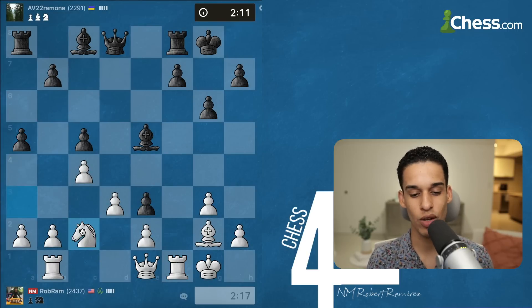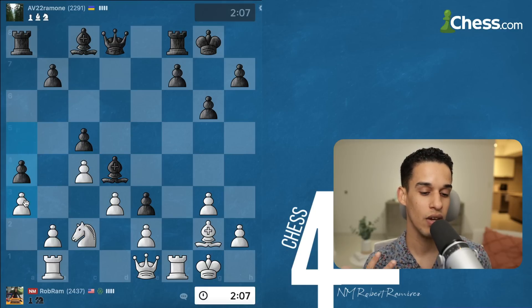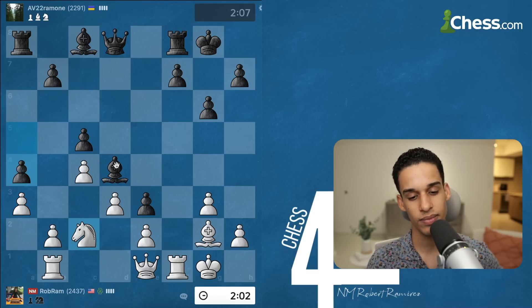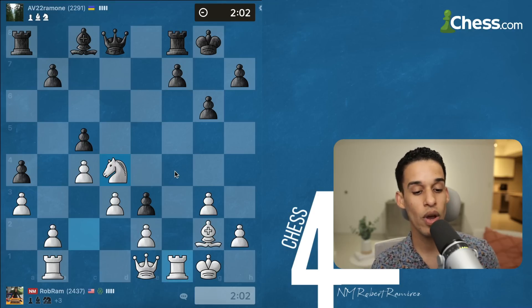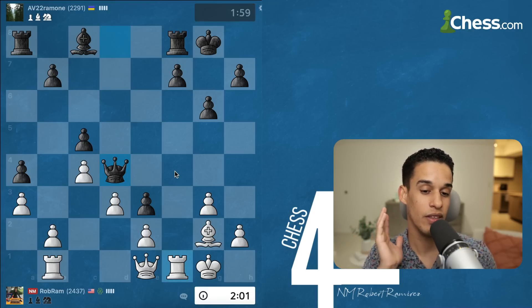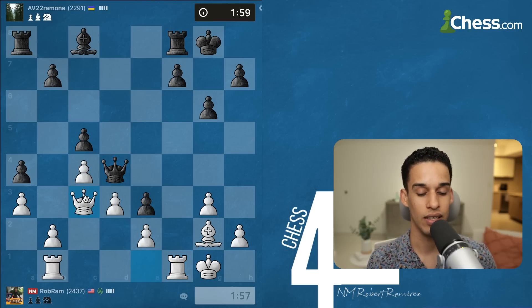My opponent knows it — they said forget about doing b4. But now the b5 square becomes weak. Knight goes to c2, putting pressure on a3, and my opponent says I'm not going to let you get that pawn. I'm not 100% sure what to do next. I could do a3 to do b4, being consistent with my pawn structure — I need to expand on the queenside. The dark-square bishop is now gone, so I could use the dark squares for my pieces. Queen c3 — if they take, I open up the b-file.